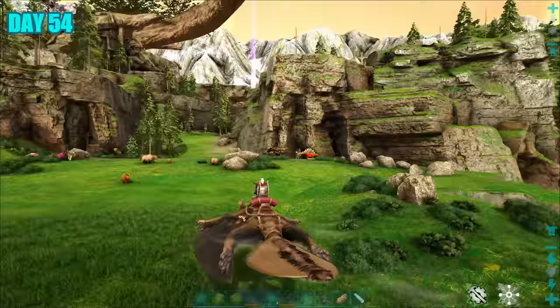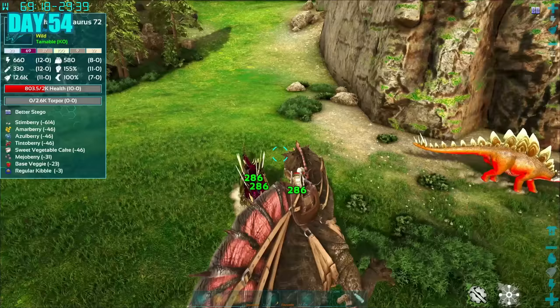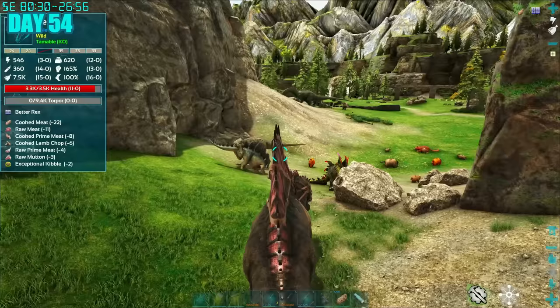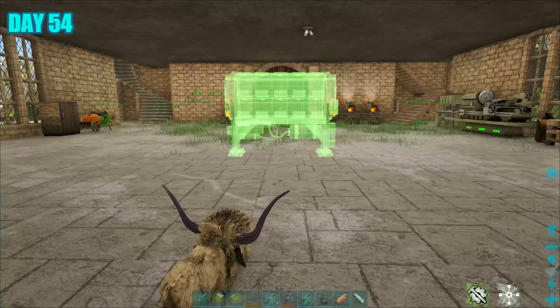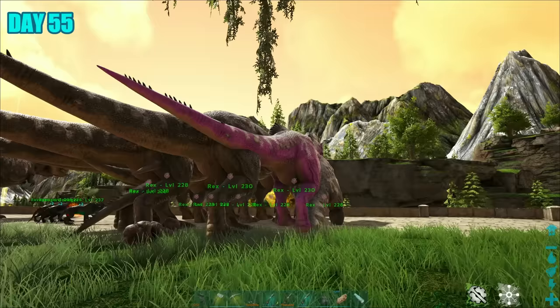Day 54, I thought of ways to speed up the breeding and hatching process for my army, and one thing that came to mind was getting an egg incubator. So I went out gathering resources by taking out some tech dinos for electronics, then grabbed the other bits needed to craft myself an egg incubator. And then got down to some business — hatching some Rex eggs. What a marvelous sight: the first batch of the army I'm about to create!